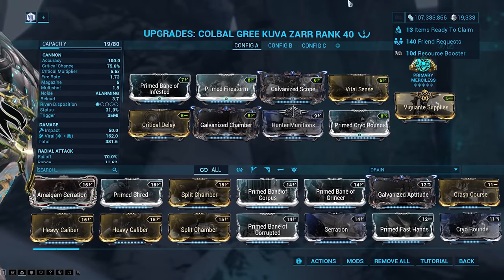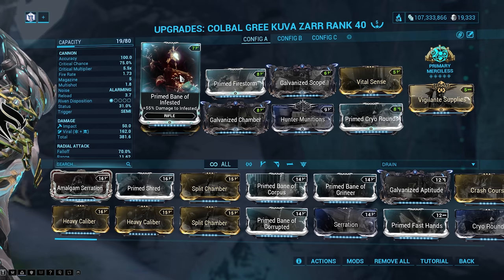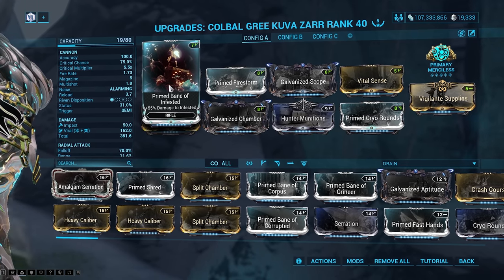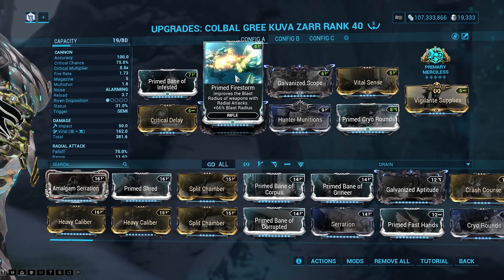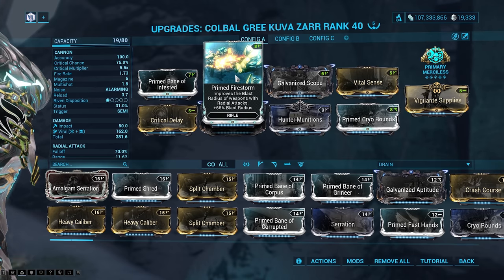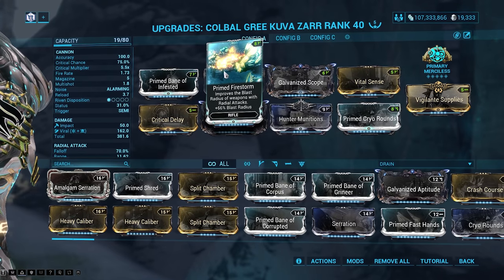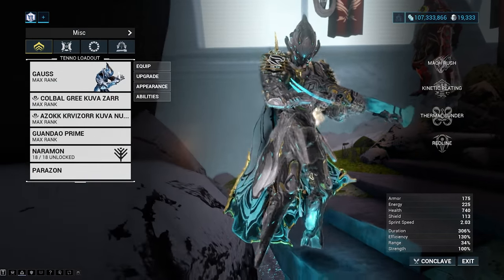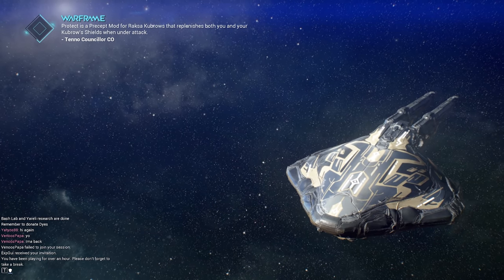For my Kuva Zarr, you have to swap out the Primed Bane mod for whatever faction you're going up against. For Relic content, this honestly doesn't matter too much — just throw another elemental mod in there. Prime Firestorm is very important because it increases the radius of the explosion, so you can just spam it at your feet and kill a ton of enemies really fast. Vigilante Supplies is also very important because you get more ammo pickups, which lets you keep spamming the Kuva Zarr at your feet killing everything. I recommend doing capture missions, disruption missions — things that go quite fast.